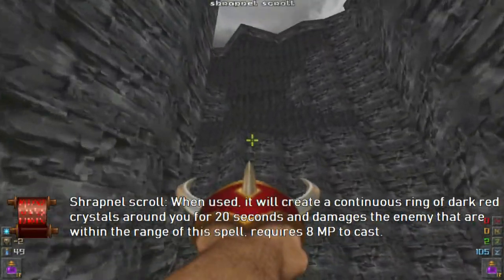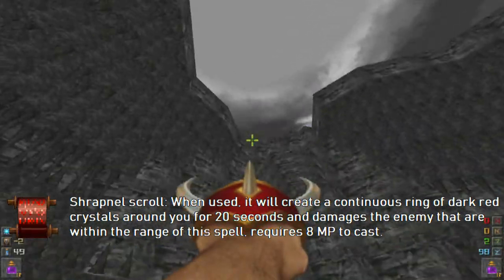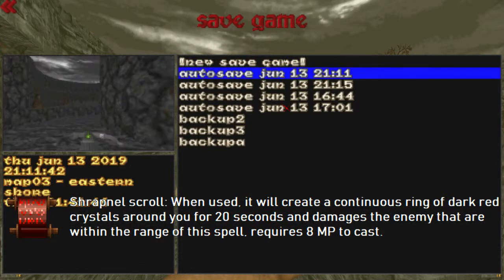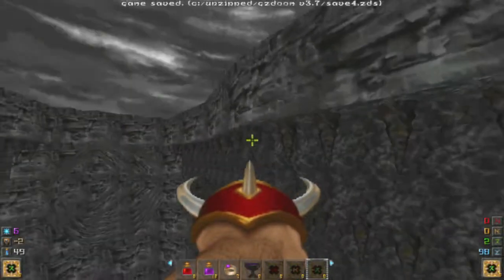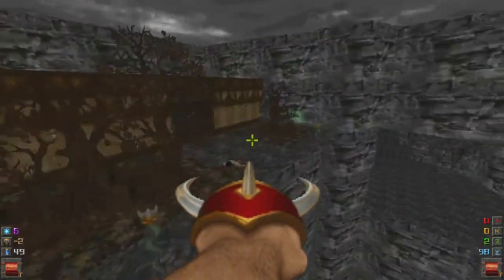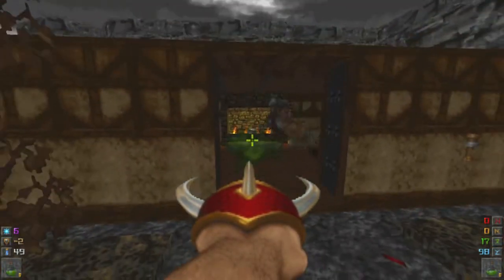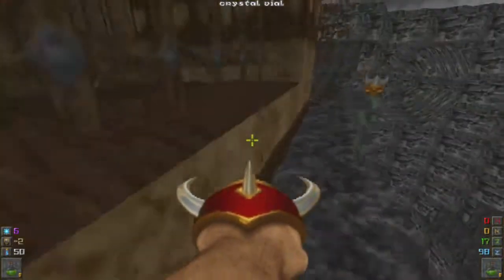There it is — this is the only secret in this map. This is the shrapnel scroll, one of the most useful scrolls to use. When you activate the shrapnel scroll, it brings around a bunch of projectiles — automatic projectiles that just go ahead and damage your foes. It only lasts for a period of time, but we need eight magic to cast this, so we'll be using it later on.